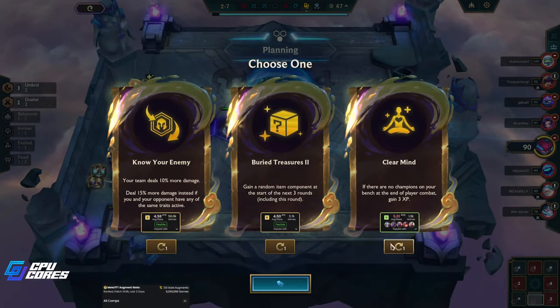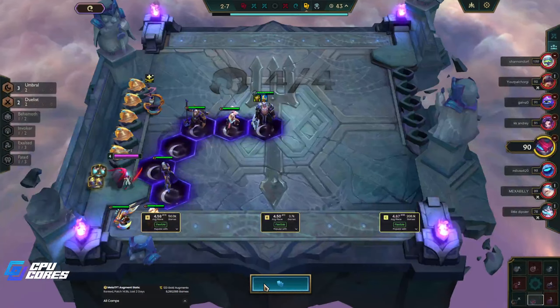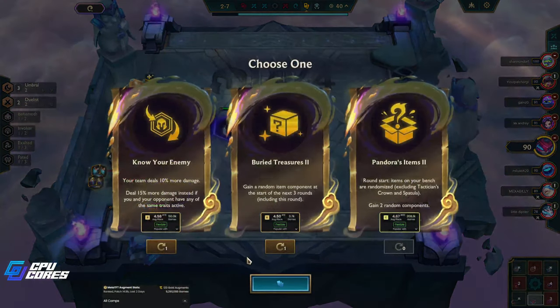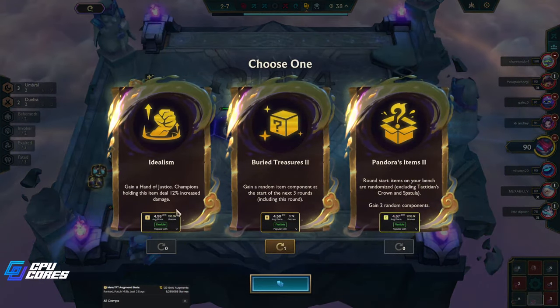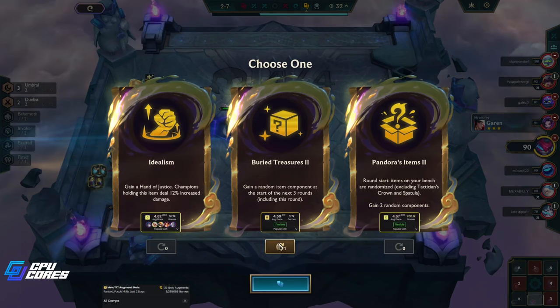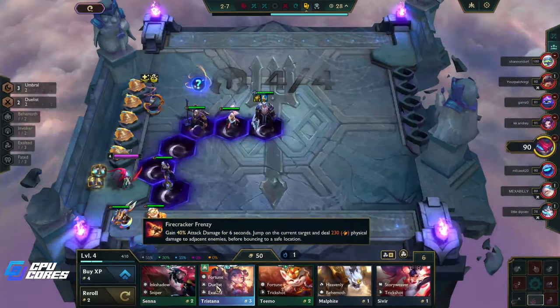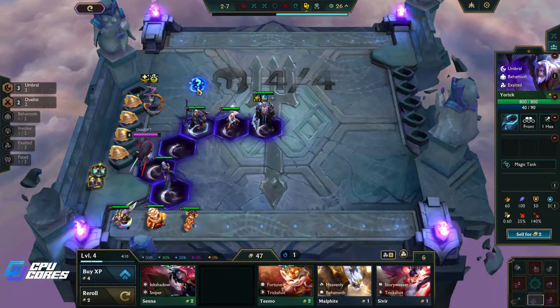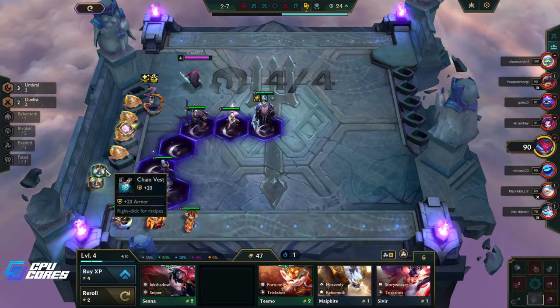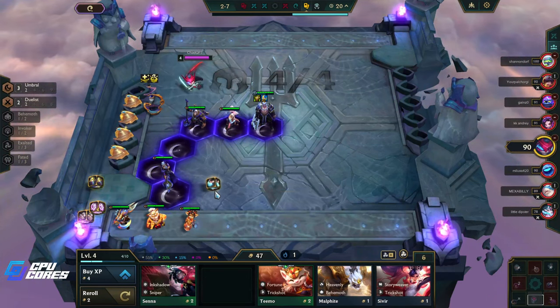So silly. Clear Mind — definitely not Pandora's Items — is pretty good. We have two items we want already though, so it's not amazing. Idealism — Hand of Justice is good but not great for what we're doing. I think we just take Pandora's; it lets us get exactly the units we want and I think that's worth it.